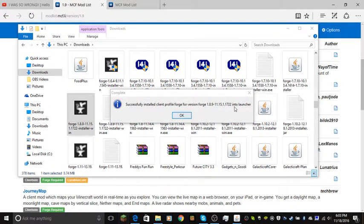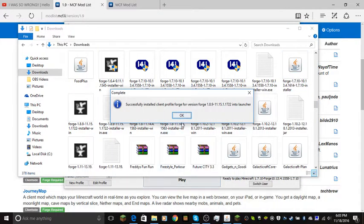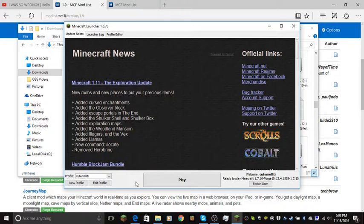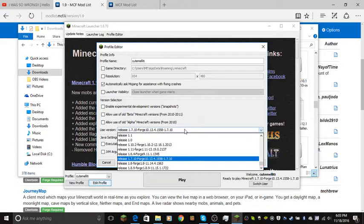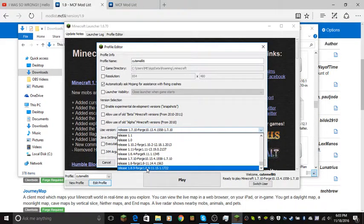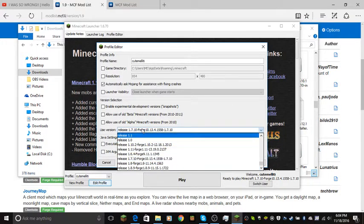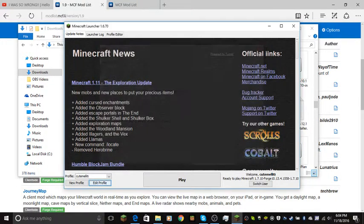I'll also show you how to download mods. First I'm going to show you how to download Forge, and then it should be here. If you're going to click Edit Profile, for example — this is 1.7.10 — it's going to be all the way down here. Yeah, I didn't have 1.8.9. You're going to think it's all the way up here, but it's all the way down below. Keep that in mind.